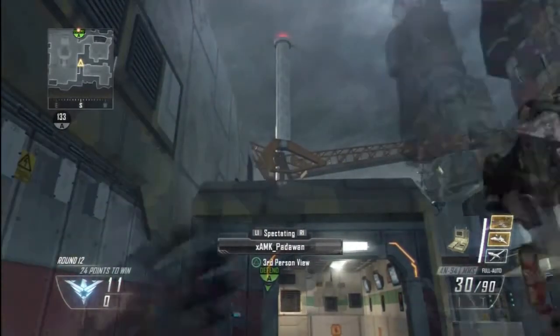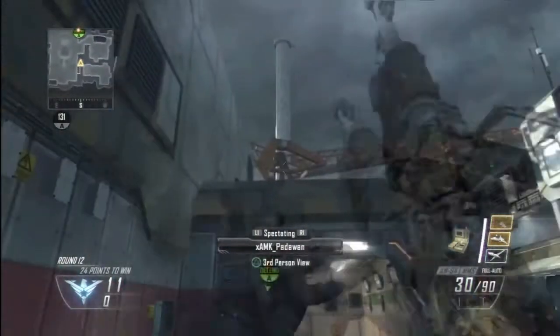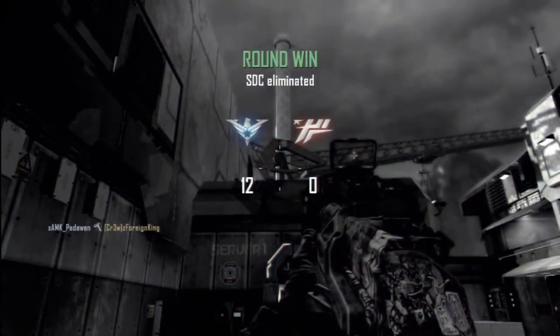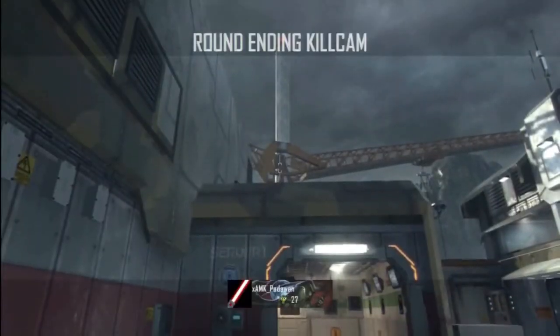you're going to put it on the top of that black line as you see right there, then throw your combat axe and you should get another very nice bank to defend the bomb yet again.